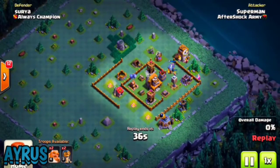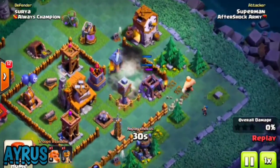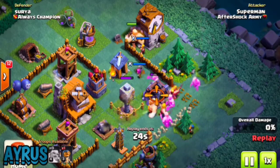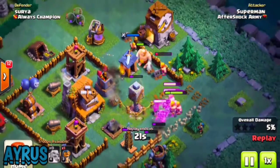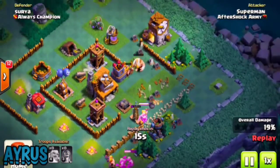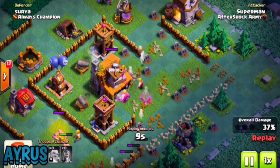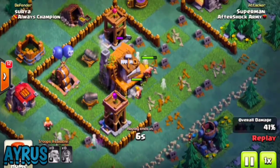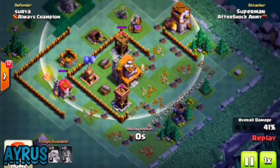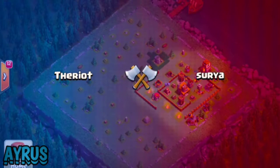Next up, Superman is attacking with two giants, 18 barbarians, and two bombers. The giants drop in and the bombers take down the walls - they're only targeting walls. He drops in pretty much all his barbarians, level 8, with 8 seconds of their rage ability. The barbarians get taken down and the archer tower and cannon nail it to 41 percent.